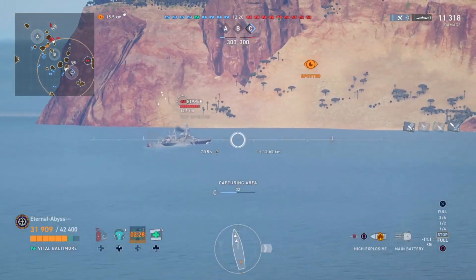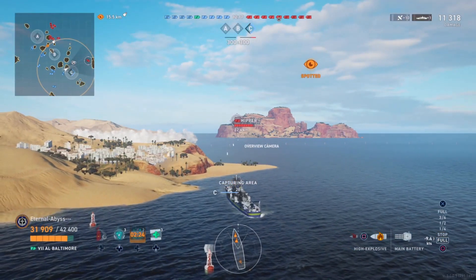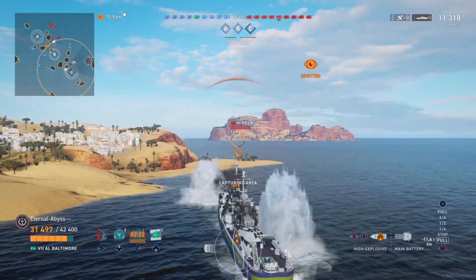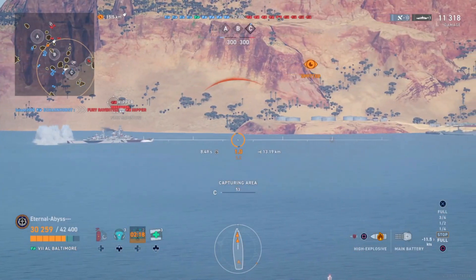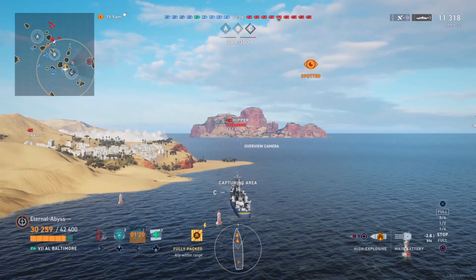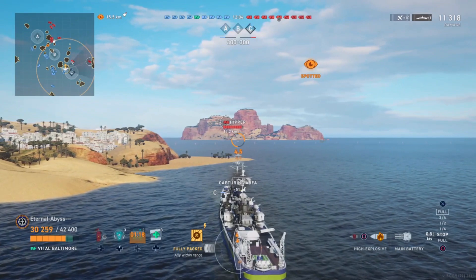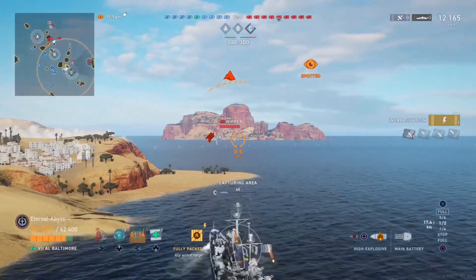The Hipper is kiting away and getting right to the edge of the map. This is almost a good point where the Hipper should go quiet and reposition, because he's going to find himself running out of room and get worked over. Eternal Abyss has got himself nicely tucked in, with the island to his left keeping the Belfast and the Hood away while he noses in and works the Hipper over.